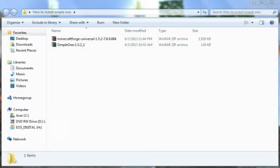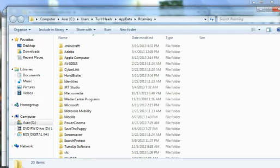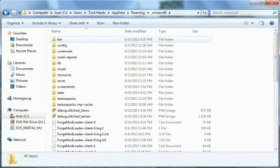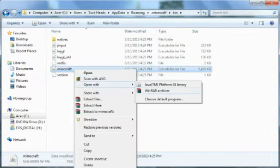What you want to do is go to your Start menu and type percent app data percent. It should bring up the AppData folder. Go to .minecraft, go to your bin folder, and open minecraft.jar with WinRAR.